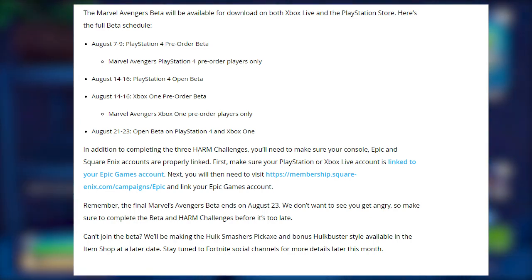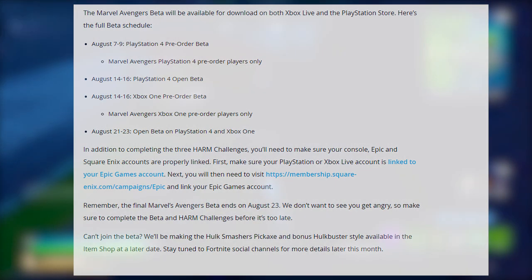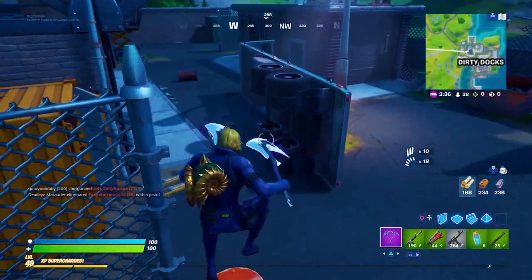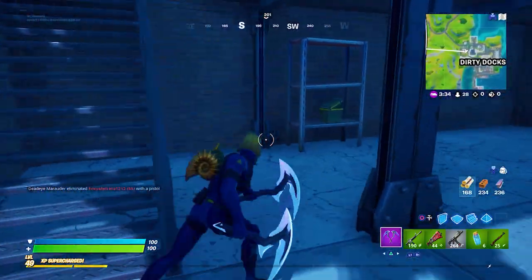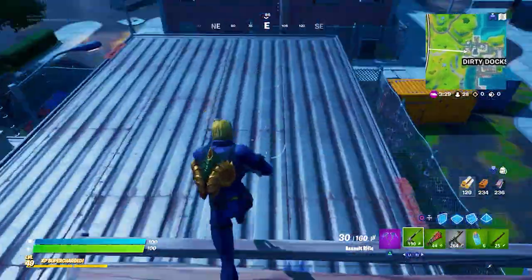Can't join the beta? We'll be making the Hulk Smasher pickaxe and bonus Hulkbuster style available in the item shop at a later date. Stay tuned to Fortnite's social media channels for more details later this month. I will leave the link to the website down in the description if you want to know some further details. I will be keeping you guys updated on all of the Fortnite news, so stay tuned to my channel so that you do not miss a thing.